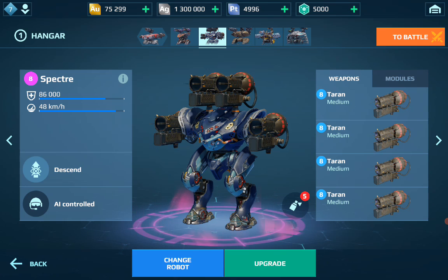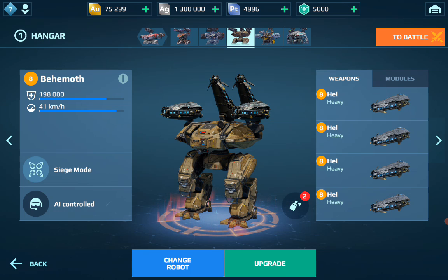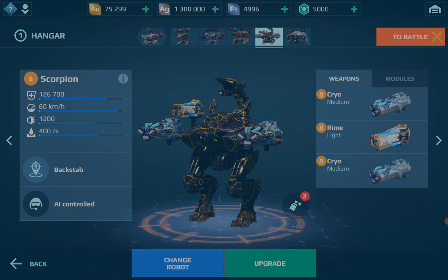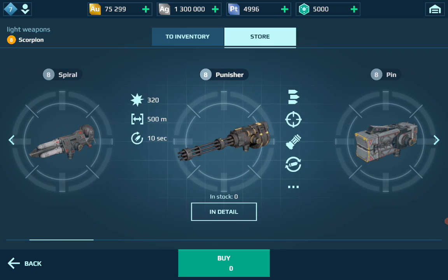Supposedly the Fainter has a good rate of fire, and it immobilizes the target after a certain number of hits. We don't really need more weapons that stop movement. It doesn't show up in the light weapon slot either — you'd think it would be a heavy weapon, but it's just not available for viewing.